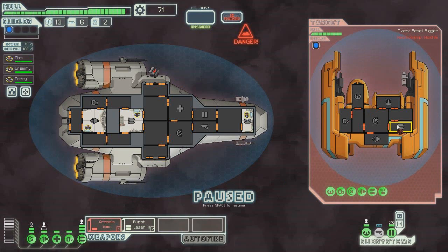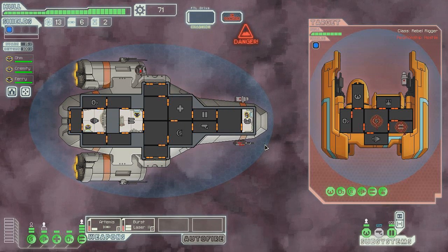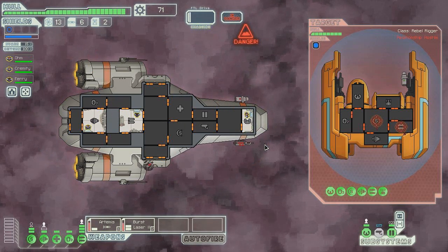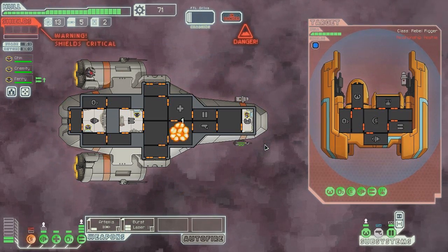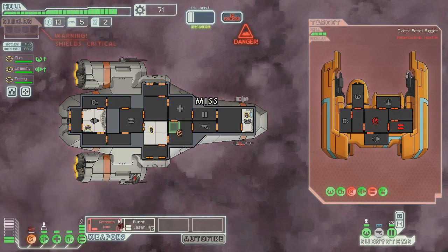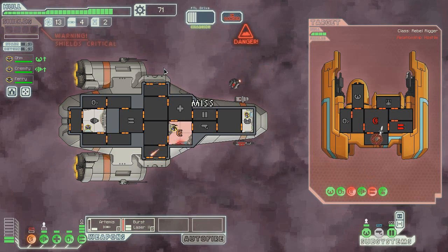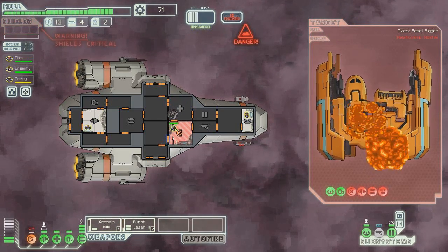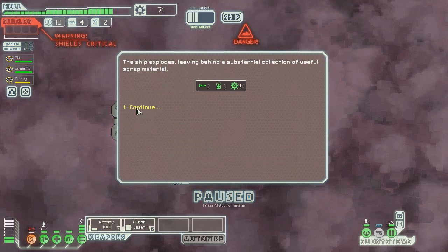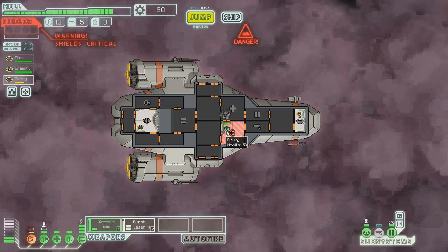Artemis the shields, burst laser the weapons, and see what we can do from there. Get over there. Shields — sweet. Take out the drone, blast the engines. Very good. Blast them. Wait a minute — something just happened, but why is there no oxygen in there? Wait.